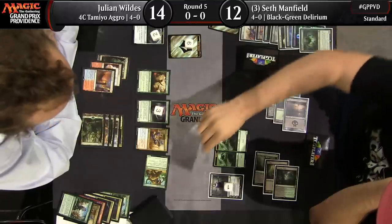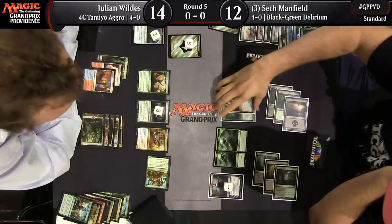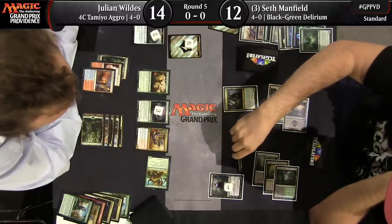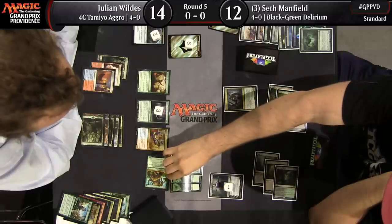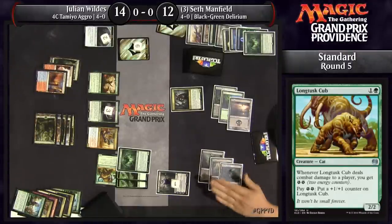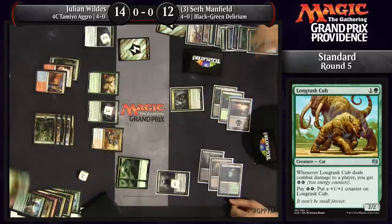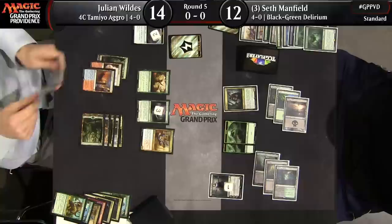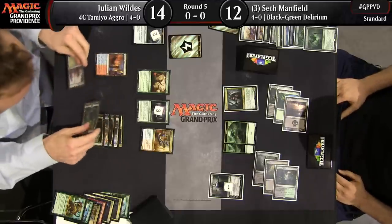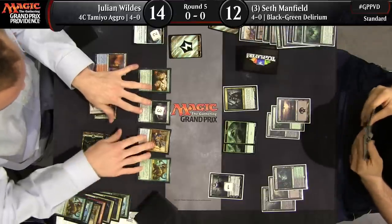Six energy — quite a bit. Julian can use four energy to take down Grim Flayer or six energy to take down Ishkanah. Ishkanah and two spiders block — the Cub gets a trade with Ishkanah, and Seth is just left with two spiders and Grim Flayer. That Cub acted as a Harnessed Lightning — traded six energy and a card for Ishkanah.